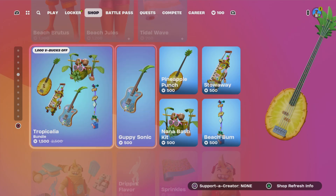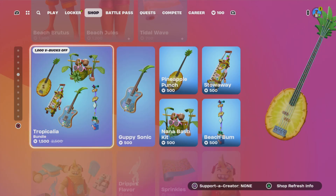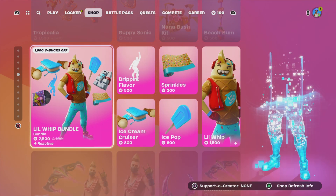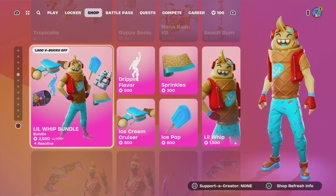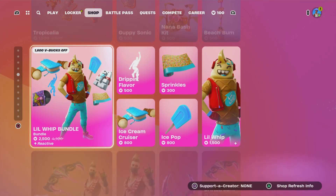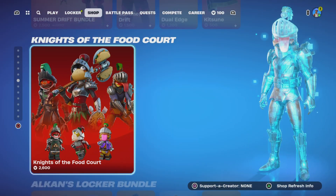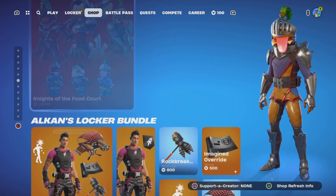The Tropicalia bundle is still here — 1500, individually 500 each. The Little Whip bundle is still here, pretty good bundle, you get a lot of stuff. The Summer Drift bundle is still here, and the Food Court bundle is still here.